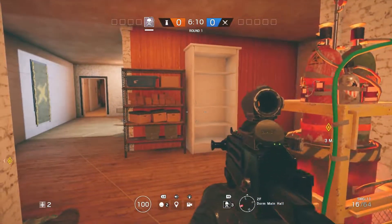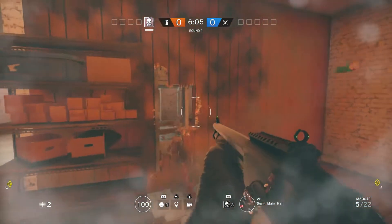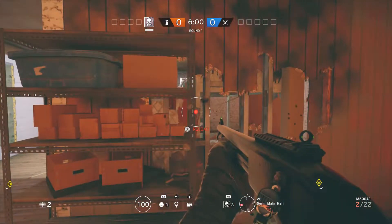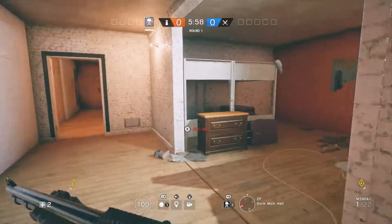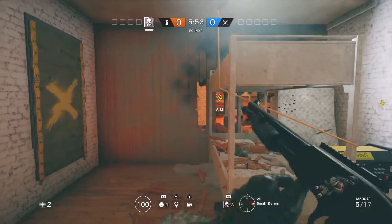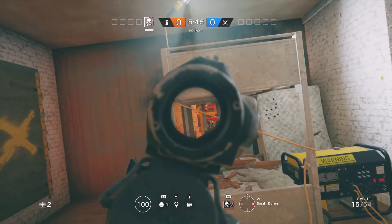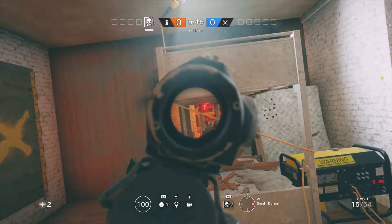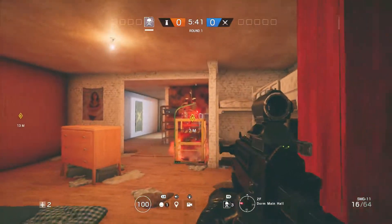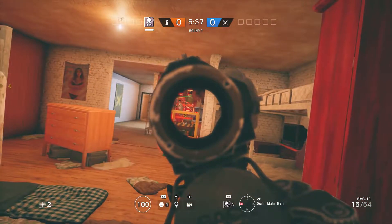Another thing to note is that this bookcase here is destructible. If you make a hole like that, it's going to give you a nice tight angle on this window without leaving yourself overexposed. There's a lot between you and the window, and with the bomb being as bright as it is, it's going to be a little bit harder to see anybody back there.